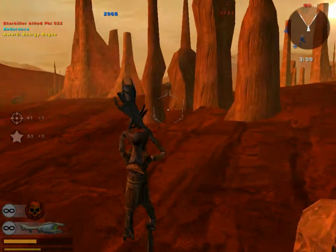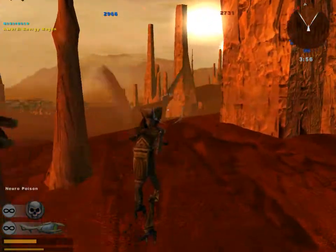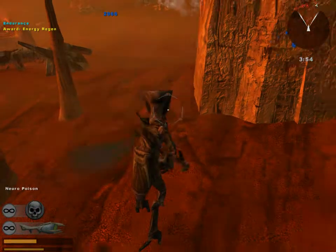Poggle the Lesser — I like the model, the models are spot on. Now he does have neuro poison as an ability.